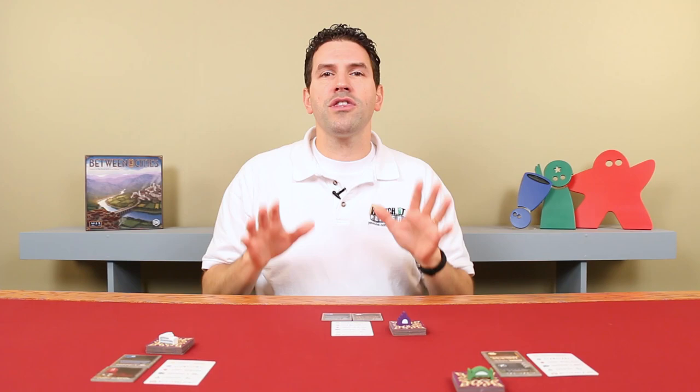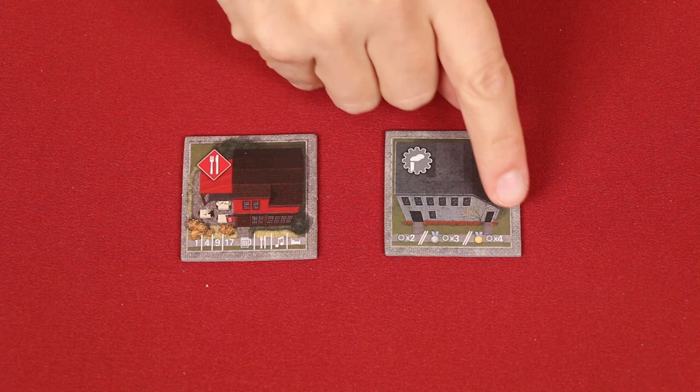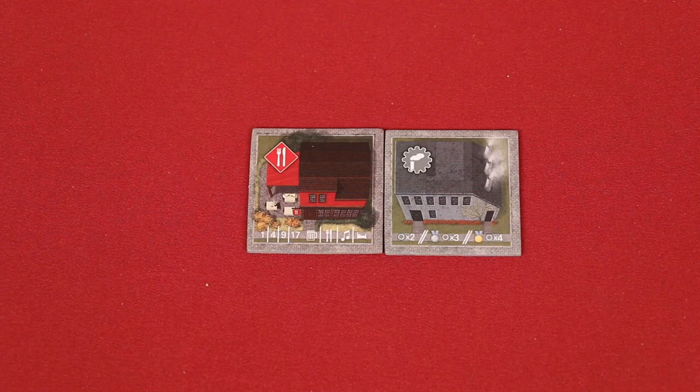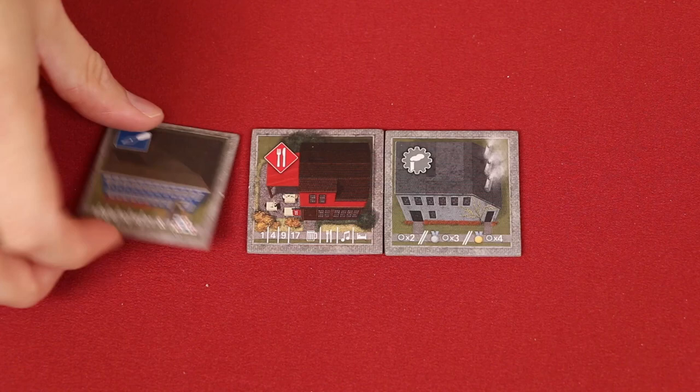We'll see later why pairing up certain kinds of buildings is going to be beneficial. But for now, let's take a look at the rules about how you place those tiles into your cities. Tiles within a city must be placed in the same orientation, and both players should be able to read the scoring conditions easily. Once you've decided how the tiles will face, this cannot be changed. Other than the first tile, all the rest must be placed so at least one full side of the new tile is adjacent to another tile already in play. Any time the game refers to a tile being adjacent, it means vertically or horizontally. And once placed, a tile cannot be moved in a later step.